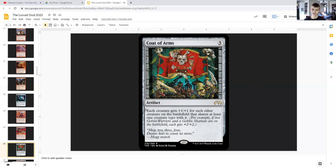Coat of Arms: for five generic, it's an artifact that gives each creature +1/+1 for each other creature on the battlefield that shares at least one creature type with it. Since our locusts obviously share the creature type insect, they're going to get a real big buff since we're creating a lot of them. And they have haste, so that means the fresh new ones can attack immediately — and that's just more damage that's going to add up real quick.